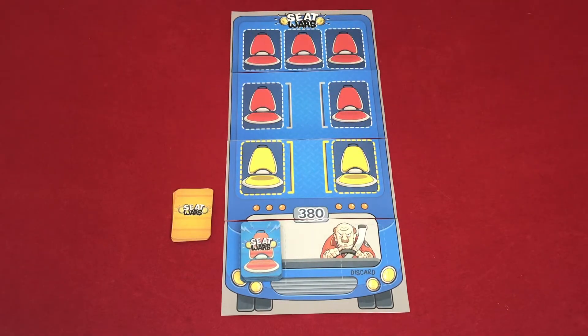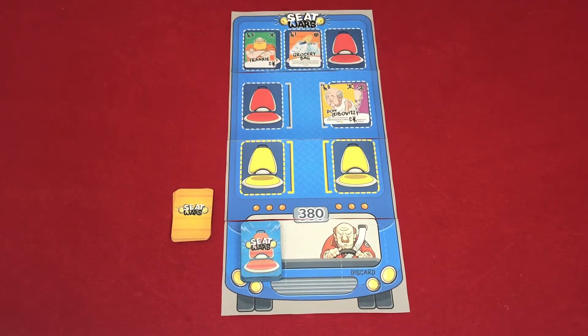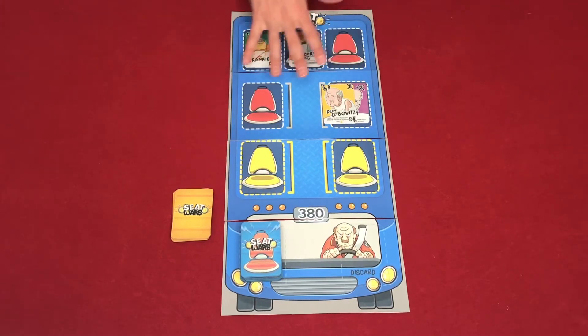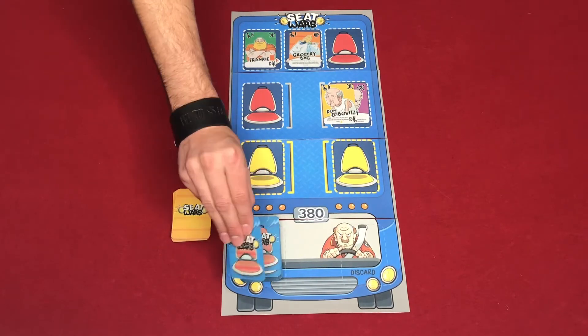Each turn a player will have three actions. Playing Frankie is one action, and his ability to place an item card in an adjacent seat does not count as an additional action. However, playing Don Leibovitz with the baby counts as two actions because it is two cards. You may also draw one card per action, but you must do that at the end of your turn — play all your cards first, then draw, and you may not play drawn cards on the same turn.